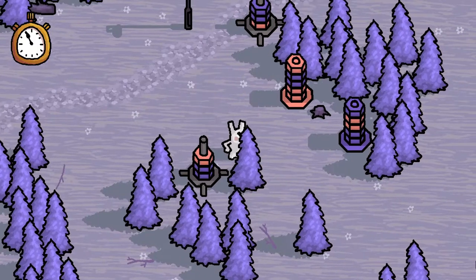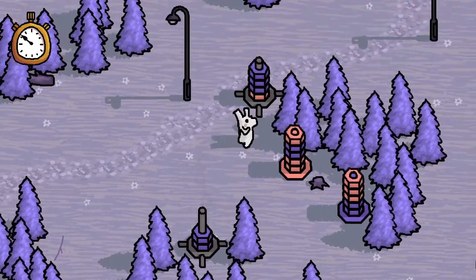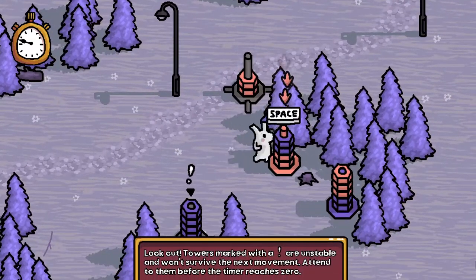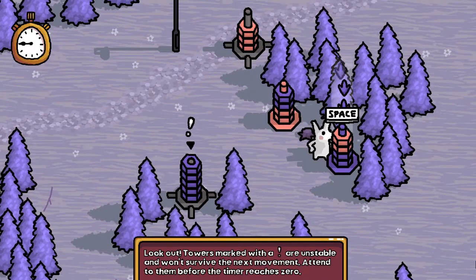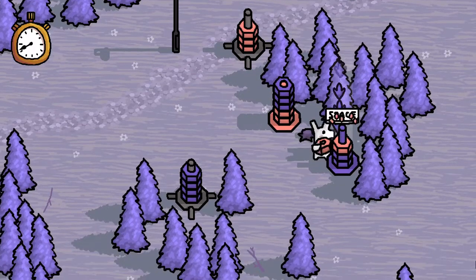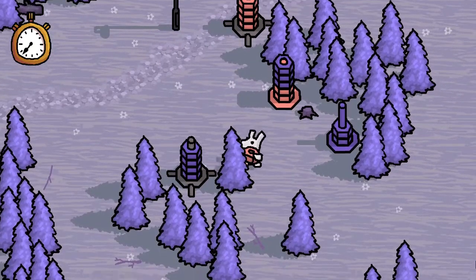We don't want to do that just yet. How do we want to do this? Move that there, put that there. We're going to need to remove all of these, so we're going to put all of these over here. And then we're kind of out of space. Tower markers with an exclamation are unstable and won't survive the next movement — attend to them before the timer reaches zero. Oh, I see. We have to fill up specific towers.